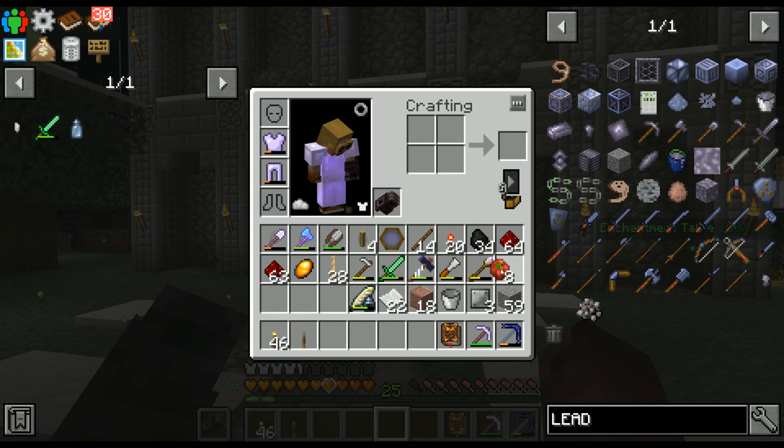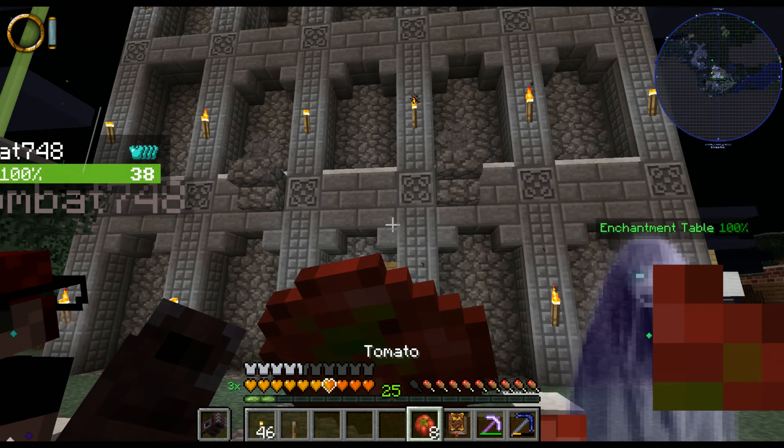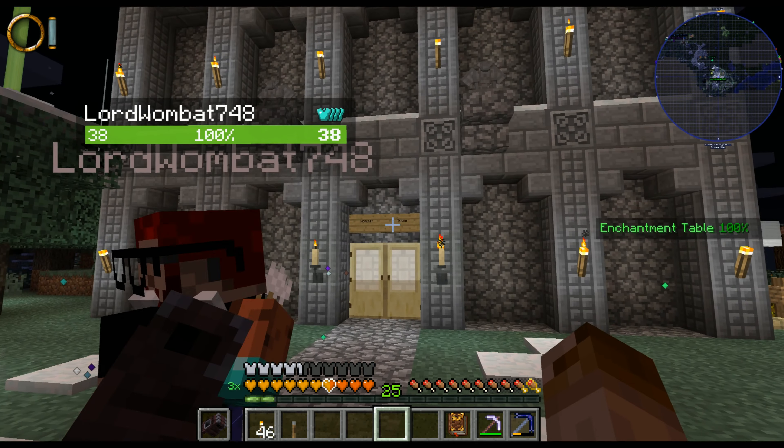Lead up to a better quality. Welcome. First of all, this is Wombat Tower. So at first, when we started the server, I wanted to make a tower that was like an evil wizard tower — something imposing.